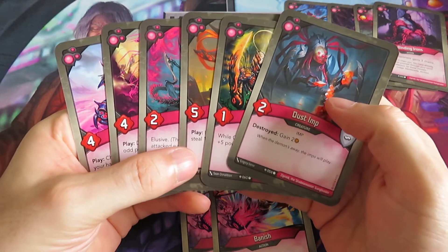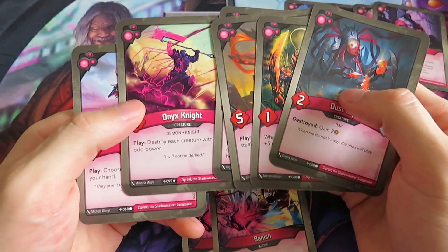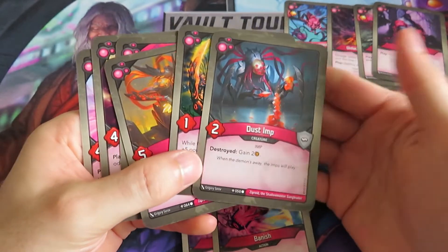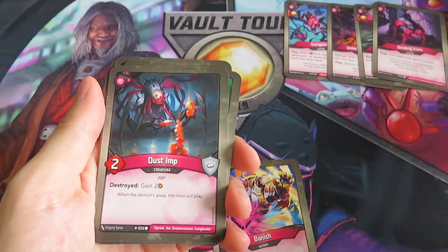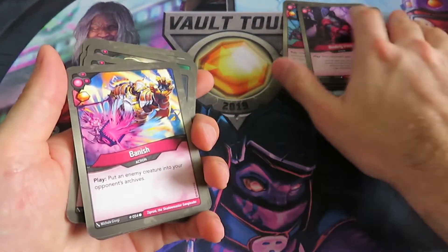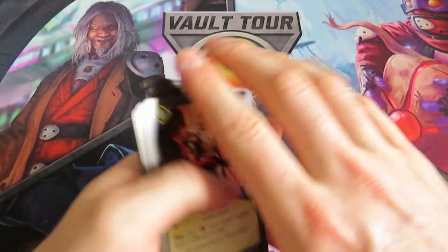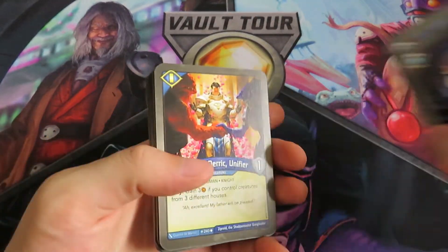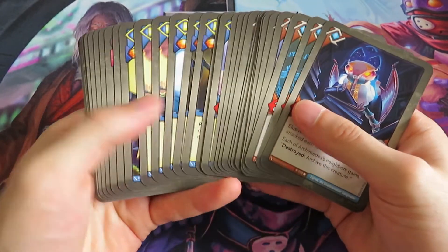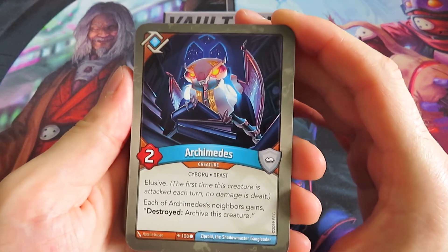There are also a lot of even powers here, which is good in combination with the Onyx Knight because it destroys all odd power creatures. Tesmal is really nice. Gub and Dust Amp are also good - Dust Amp is really nice in combination with Archimedes of course. Overall I think it's definitely worth a shot. I will play test it as fast as possible on The Crucible when it's finally up to date with the new set, and otherwise I will play it in real life. I'm also hoping to shoot some more real life gameplay videos pretty soon.